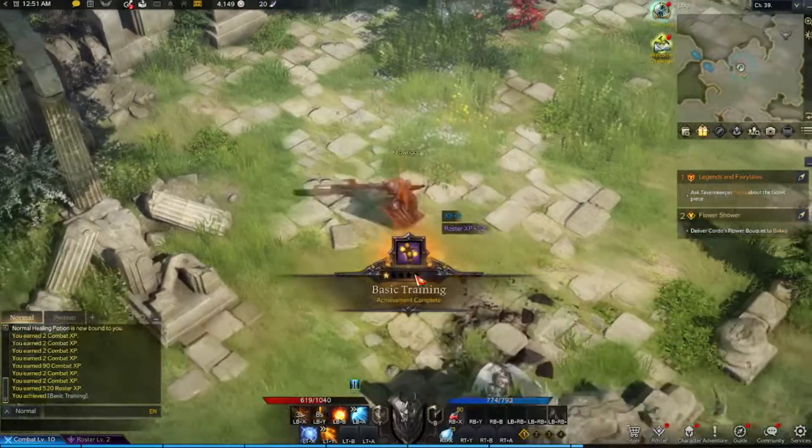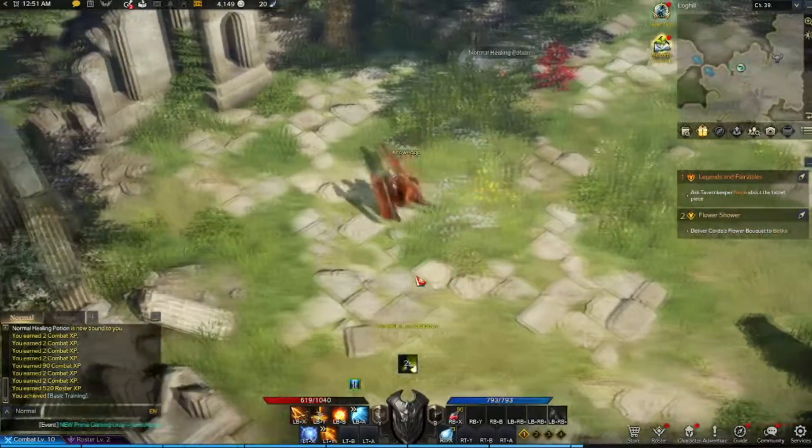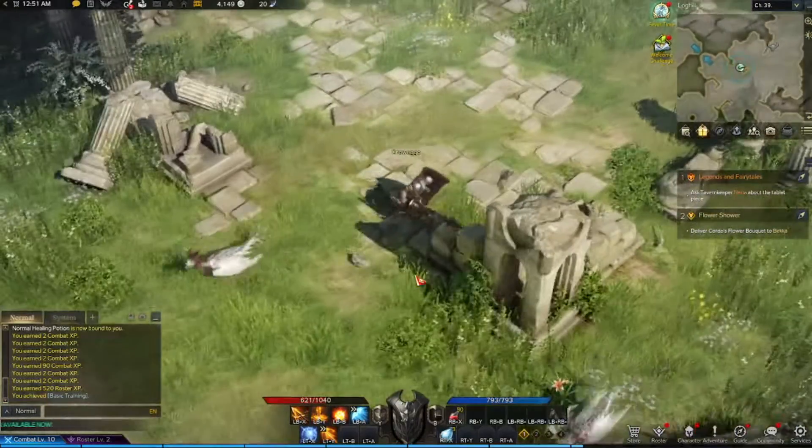Even the dodge is defensive because you go backwards instead of forward — it's the only one I've played so far where you go backwards instead of forward. Good luck, hope that helps. This is the Gun Lancer in Lost Ark.